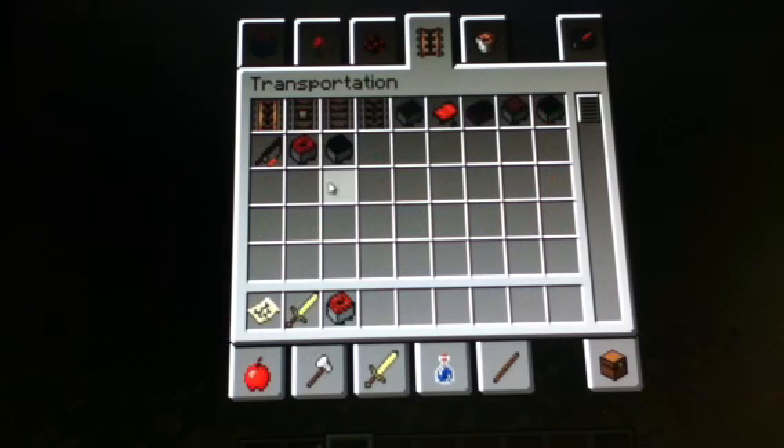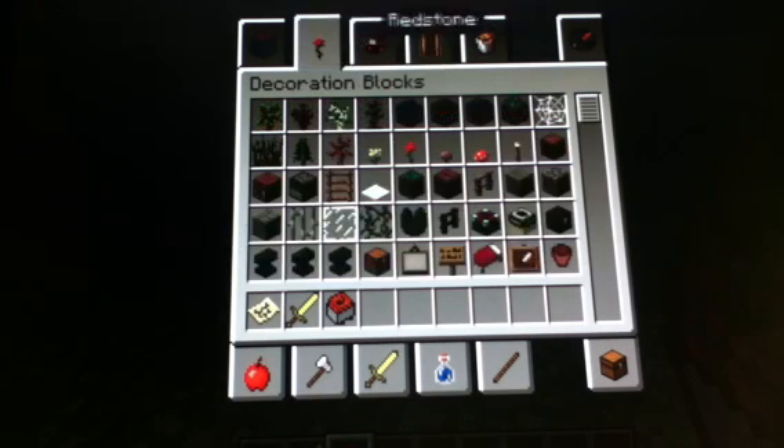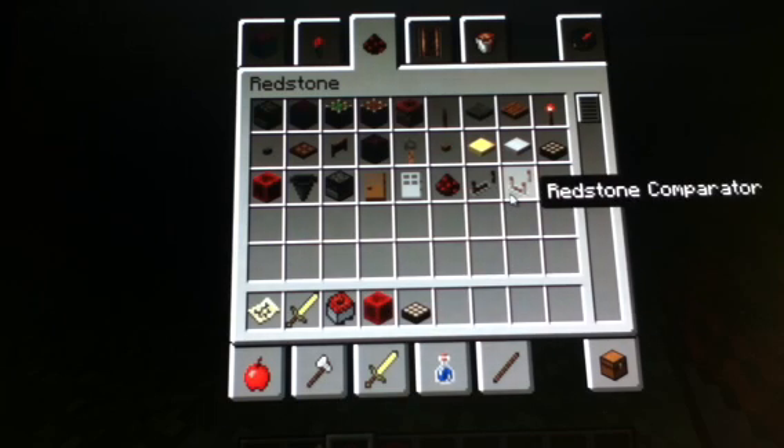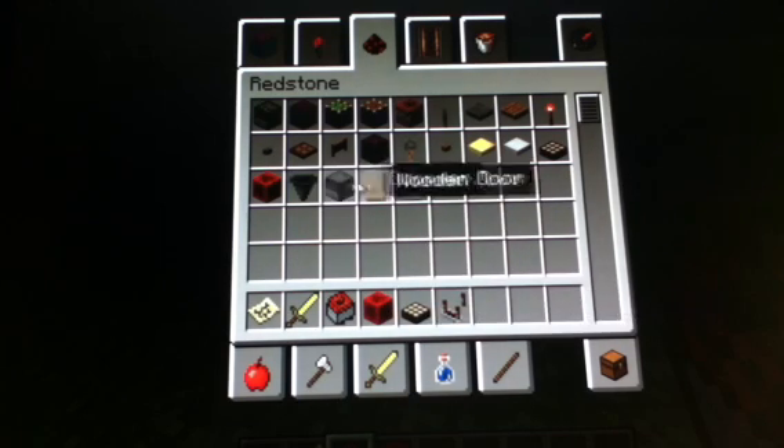Minecart with TNT is a new one, same with Hopper. Hopper's a game. They also have a redstone block of redstone — it does power things without powering itself. I have no idea what the redstone comparator does, so I'll just show you.